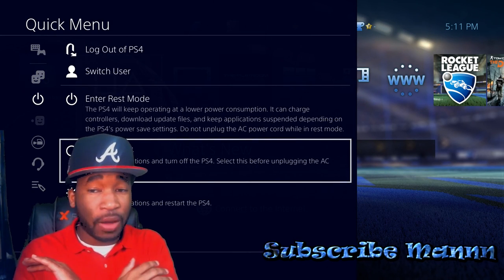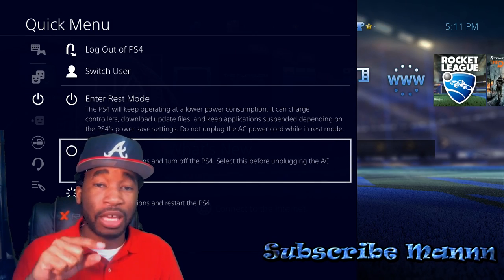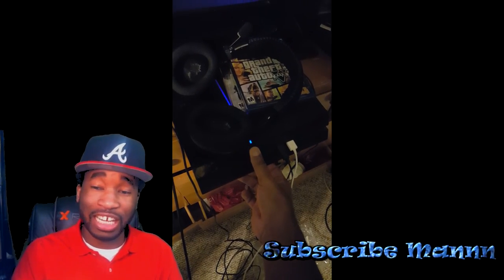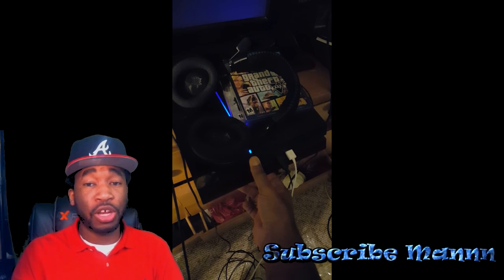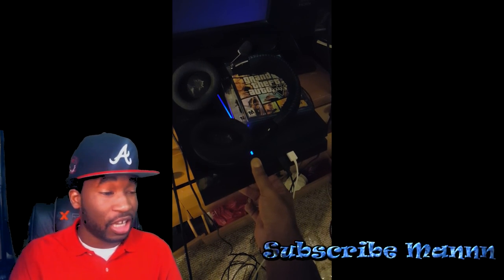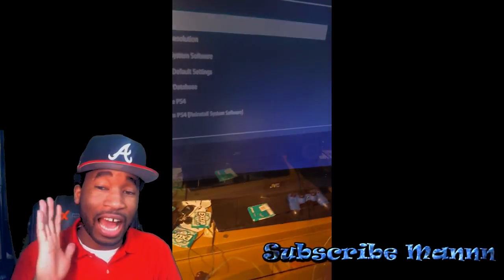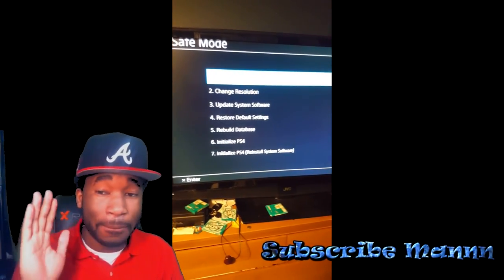The very first thing you want to do is turn off your system — turn it completely off. Once it's completely off, hold in the power button, just like you see on the screen, until you hear two beeps. Don't let go of the button until you hear two beeps. Then your system is going to go into safe mode.